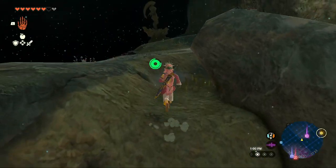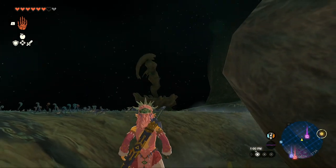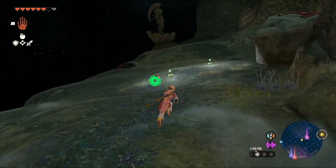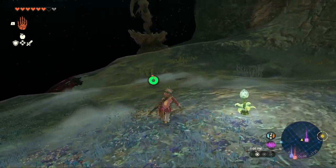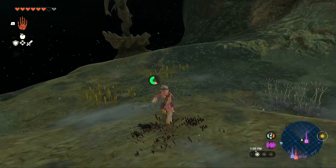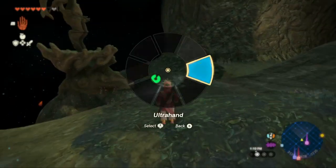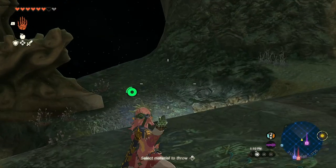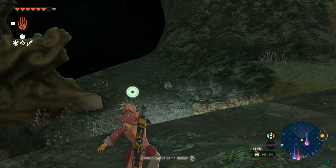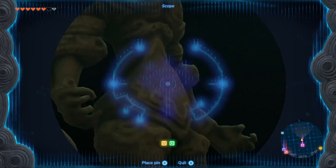Then, once you're at this rock, once again in about that direction, throw a bright bloom seed, revealing the next way. Follow this one to the ridge over here. And then, once you're on this ridge, yet again throw another bright bloom seed.